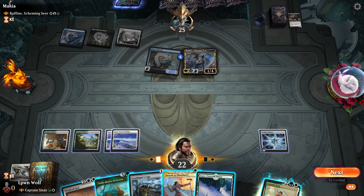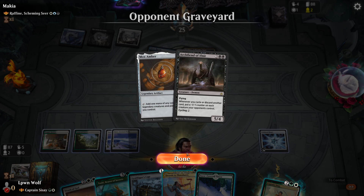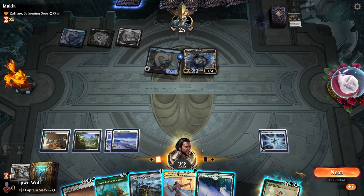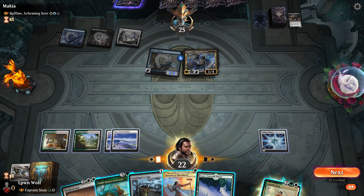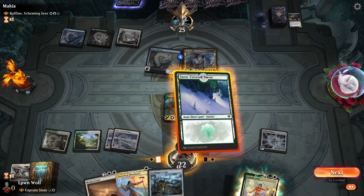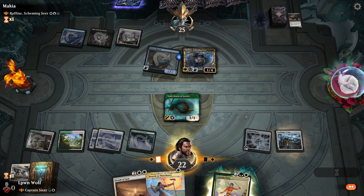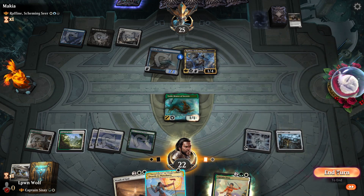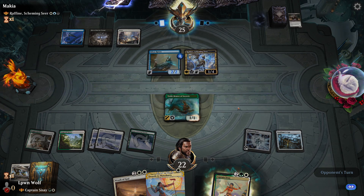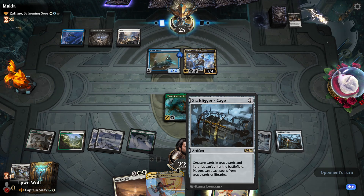Maybe we want to let them play a creature first because they put one in the bin. I think we'll go for Toski then Grafdigger's Cage, and let's see what they do. We're going to take a little bit of a hit here, but it also means they put more things onto the field. They could have a removal spell for Grafdigger's Cage of course.